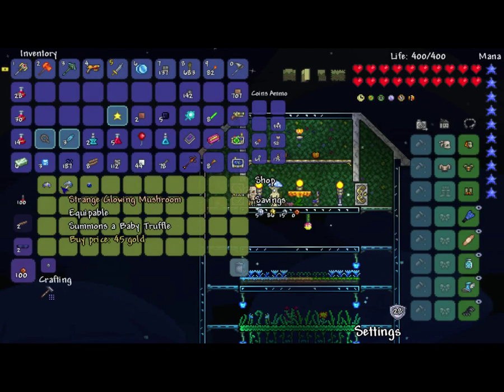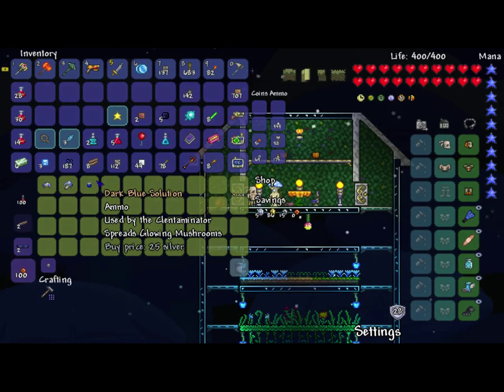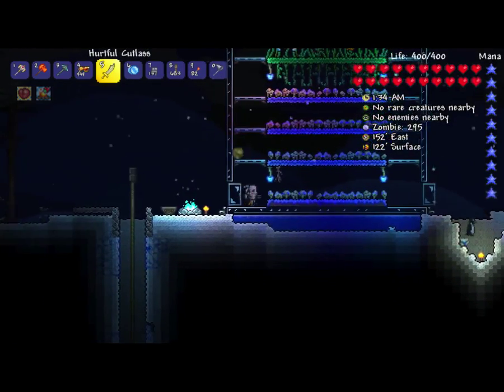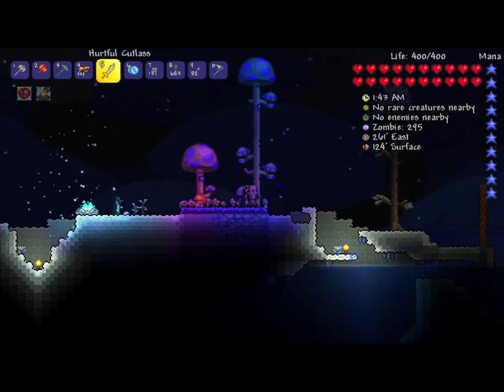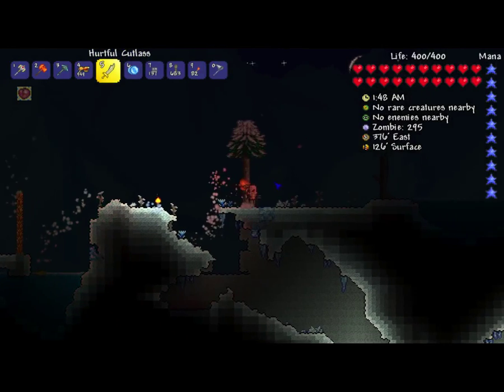We can summon a baby truffle — I have no idea what that does. This helps to spread. Once you get the Clentaminator — whatever it's called — it's used by that to spread the mushrooms. But I've done a good job. This is now a full mushroom biome and we're growing a mushroom forest. Yay! That's something I just want to do.